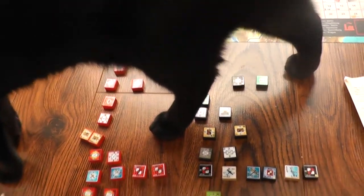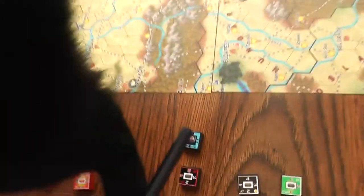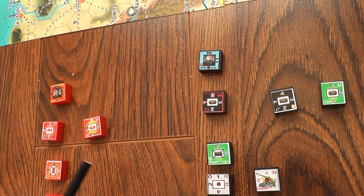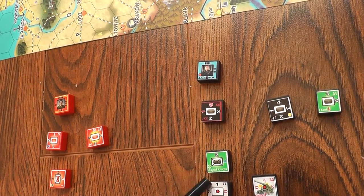That's Aries, and of course he needs to move. Okay, so here we go. I've laid out the different types of units for the different groups, and of course he had to walk all over them.